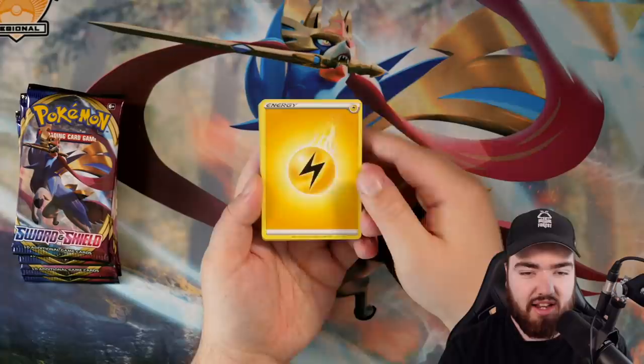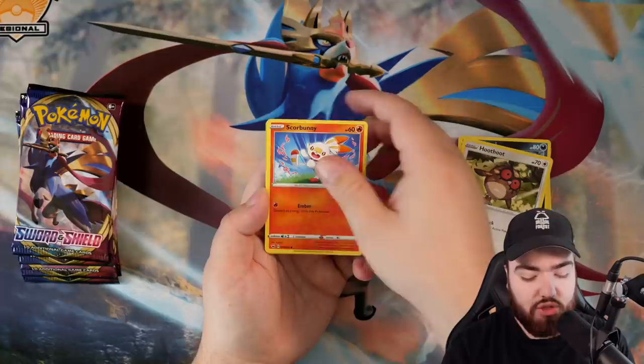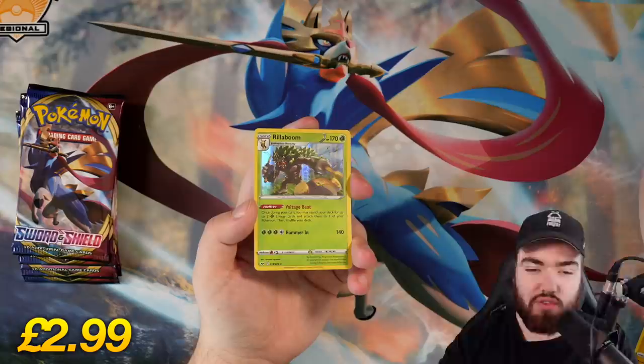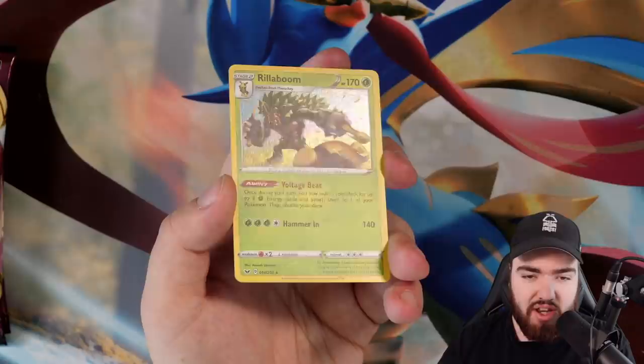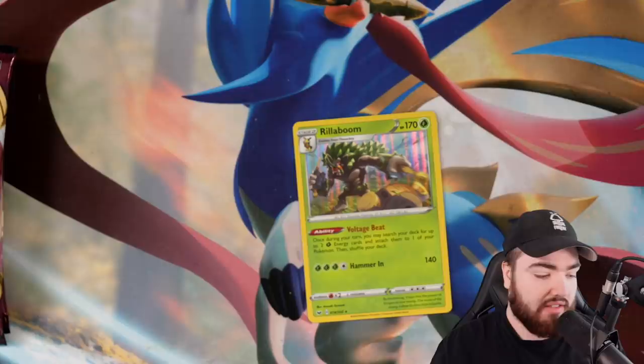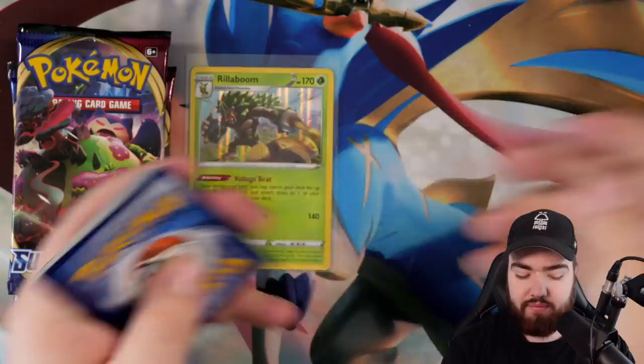Lightning energy. We got Vitality Belt, Haunter — love that artwork — Thwacky, Goldeen, Diglett, Skorupi, Hoot Hoot, Scorbunny, a reverse holo Yamper, and a holo Rillaboom! For those who saw my last video — can you believe I got this card for the first time? It actually went into my binder. If you guys want this card, it'll be available on Pokebrand.net. That is our first pull of the video — I can't complain about that.